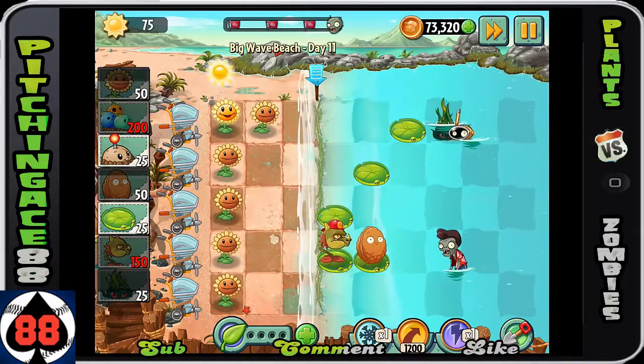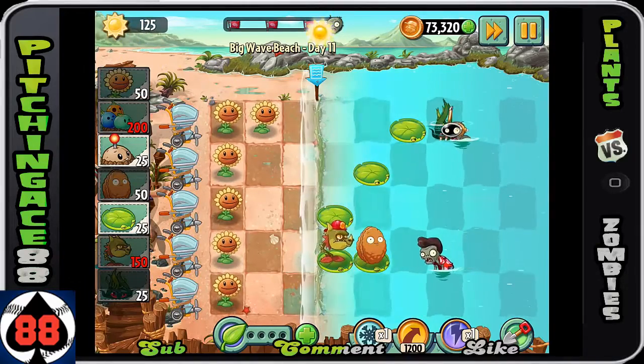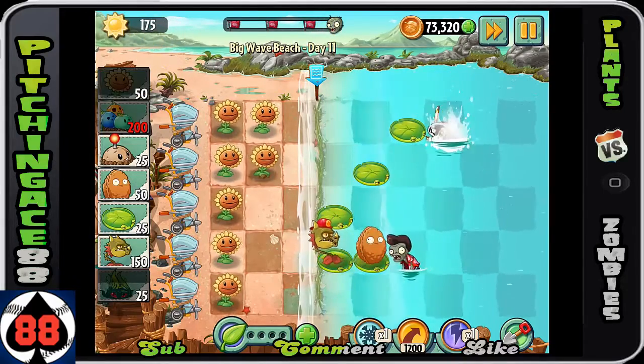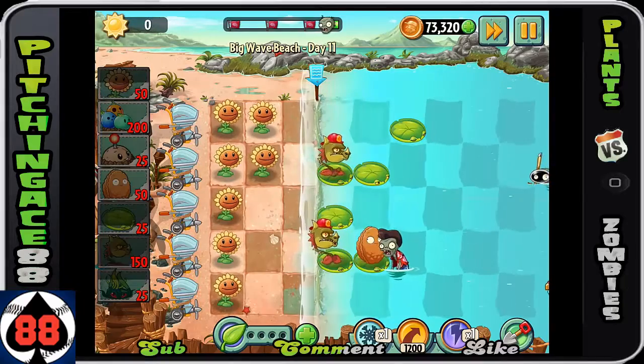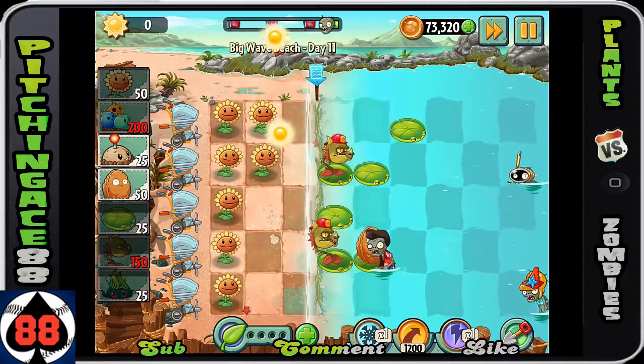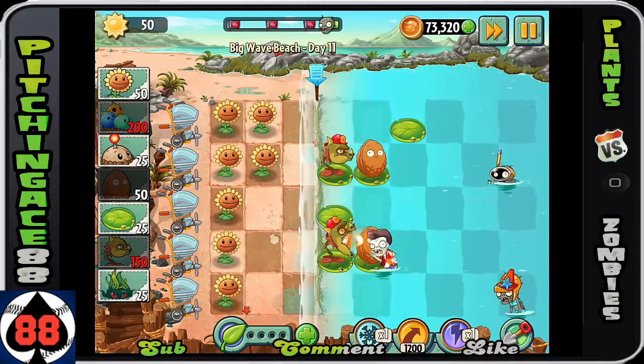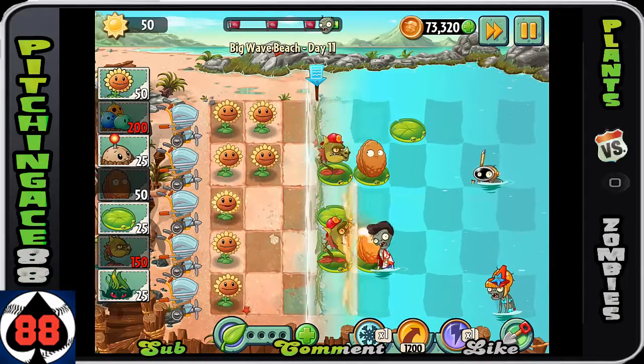You will notice that even the scuba guys would be able to walk right past the Snapdragon. So it is something you will need to definitely have a Tangled Kelp or just something that does some damage to the guy. You can tell right here that the scuba guy is going to be able to take my guy out if I don't use a Tangled Kelp on him.